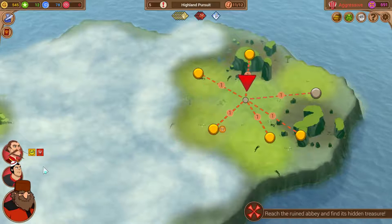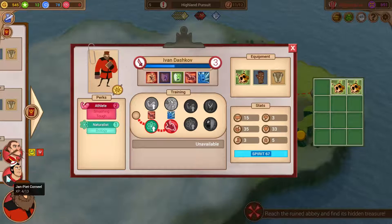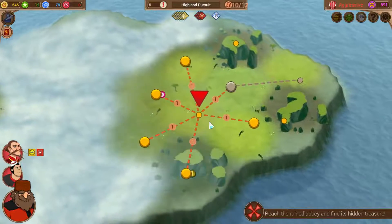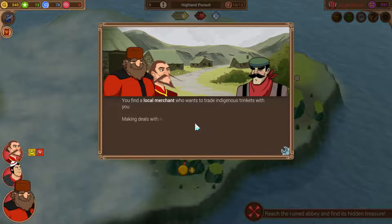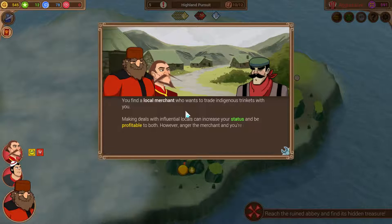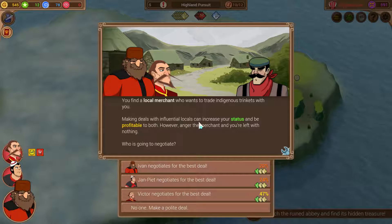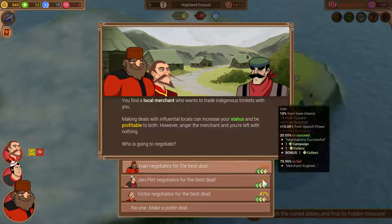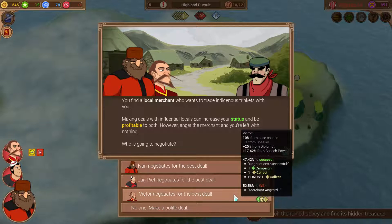Cultural challenge - diplomat or archaeologist? We have both a diplomat and an archaeologist, so hopefully one of those guys can make this happen. You find a local merchant who wants to trade indigenous trinkets with you. Making deals with influential locals can increase your status and be profitable for both. However, anger the merchant and you're left with nothing. This isn't worth even one of my two tools, so I'm going to go ahead and just risk angering him.